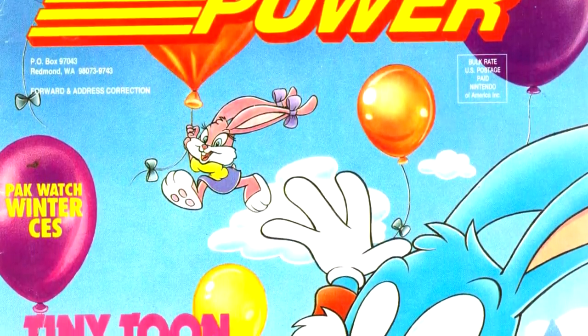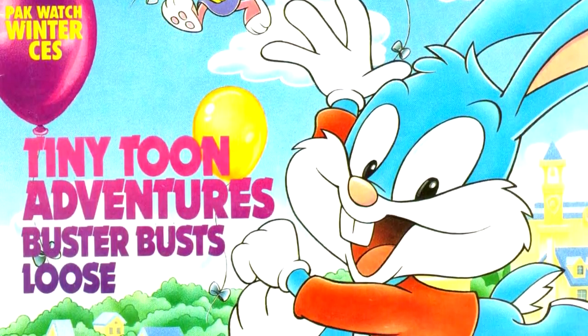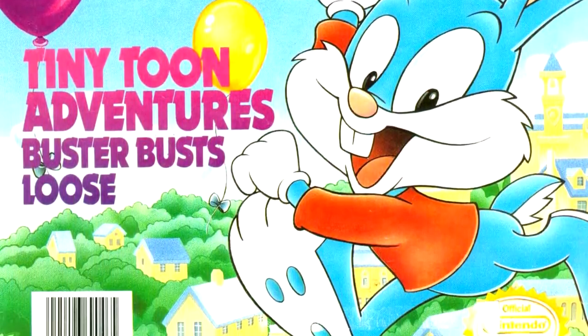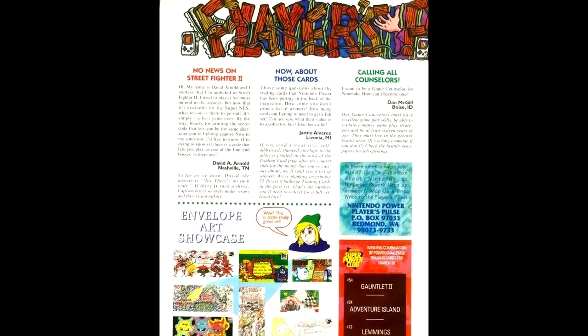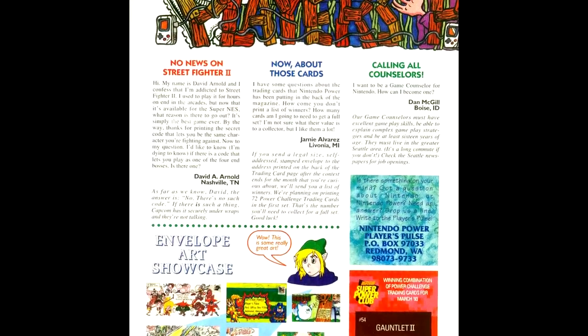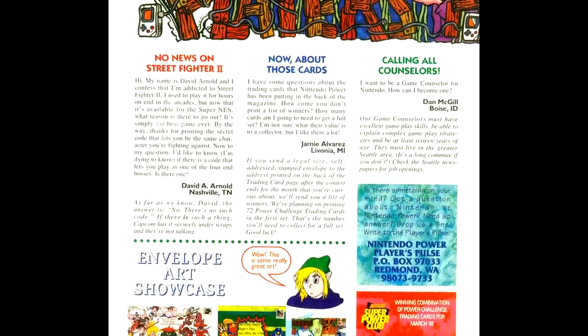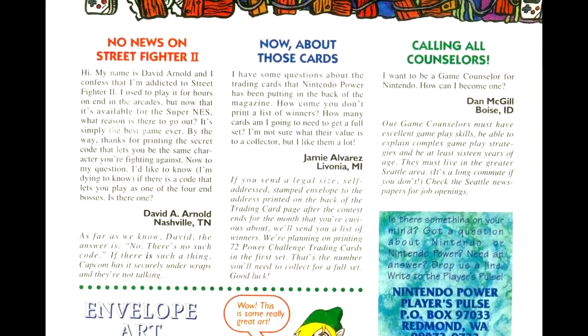Our cover game for this issue is Buster Busts Loose for the Super Nintendo. It's not my first choice for the cover, but it might be my third choice. In the letters column, we have a question on whether there's a code that lets you play as the bosses in Street Fighter 2. Not that Nintendo knows, but I do recall reading about a code that did that very thing in Electronic Gaming Monthly.